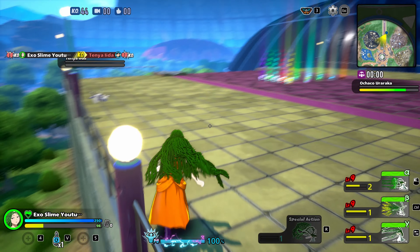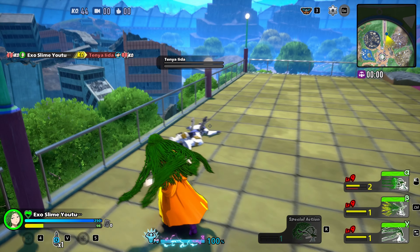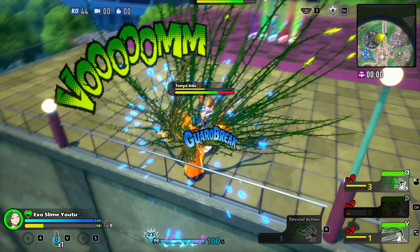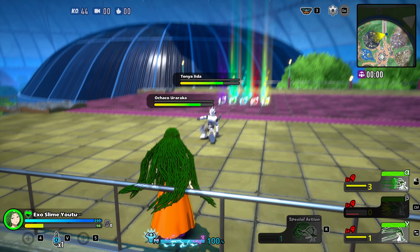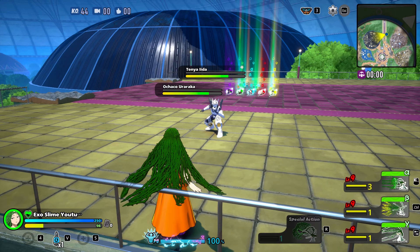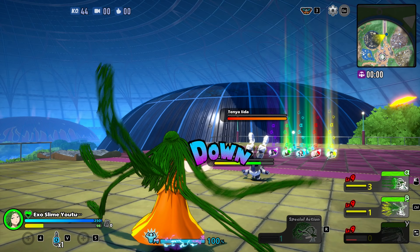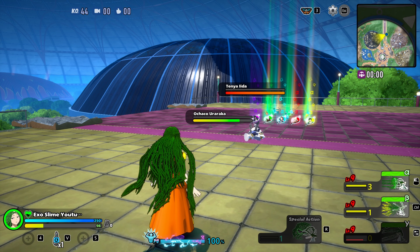Moving on to Ibara. Ibara also has one of the longest ranges in the game, next to Shozo. Her Quirk A does 43 damage for 2 hits. Her Quirk B is a close range attack and it does 25 damage for ticks of 3.